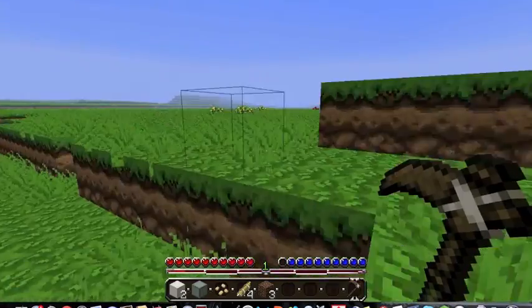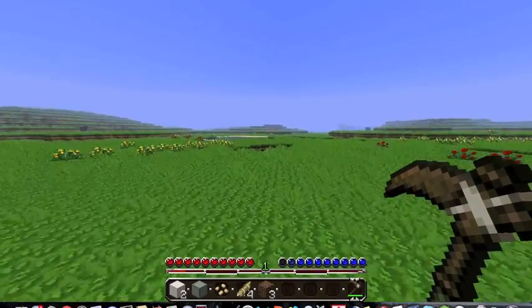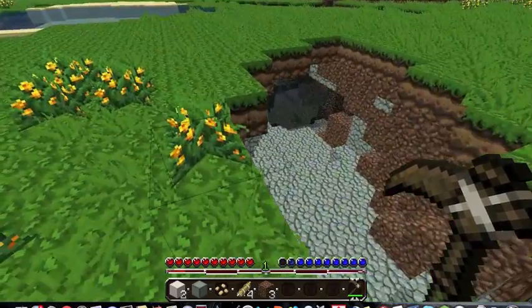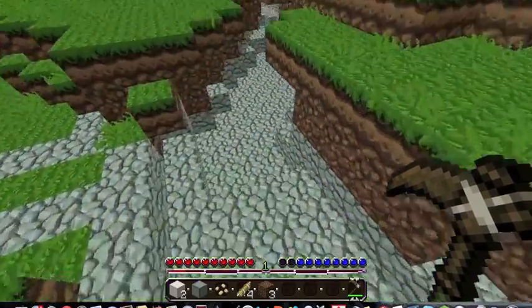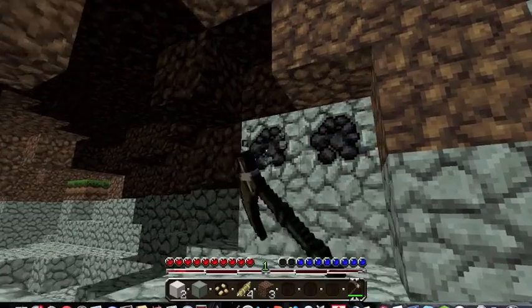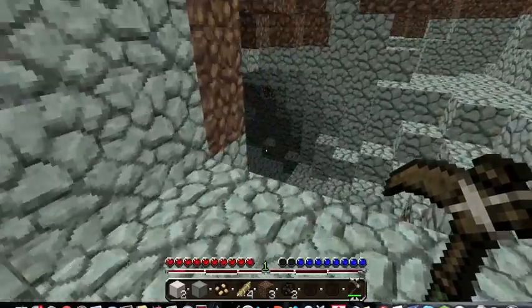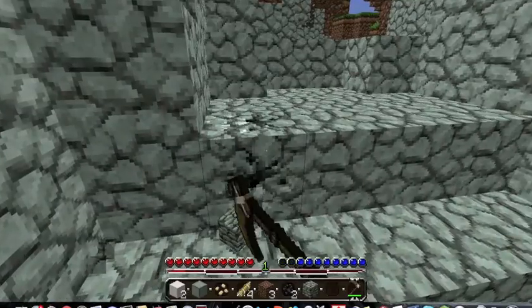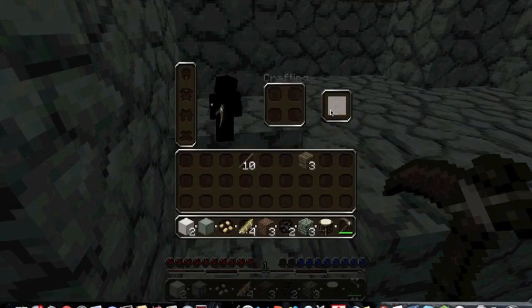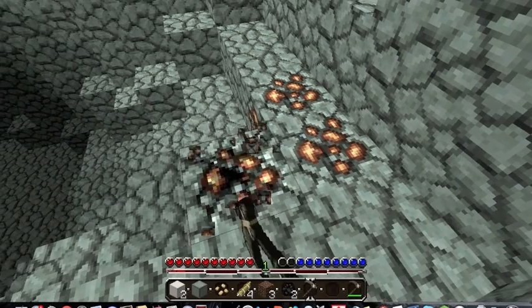I'm going to go get coal and stuff, just so I don't have to look for it later — it'll be a lot easier. Oh, there it is right there, look at that! Look at how nice it looks — from a distance, like a flower and a rock. It's pretty cool. And of course I need stone to craft. Cobblestone, cobblestone, another one, because I'm too lazy to walk all the way back. I already have iron already.